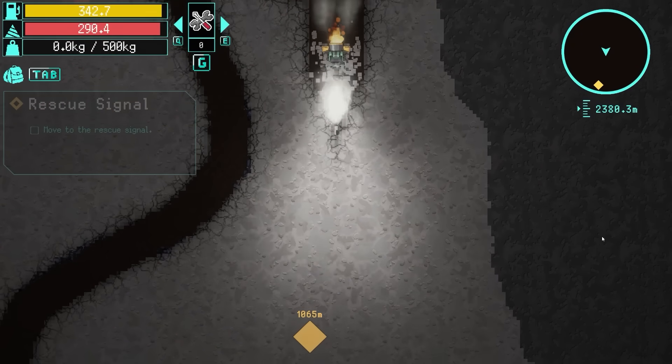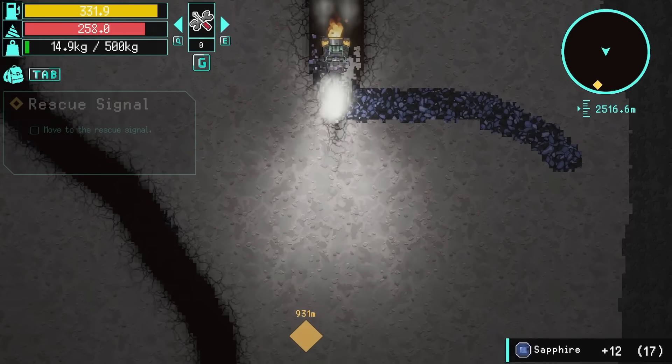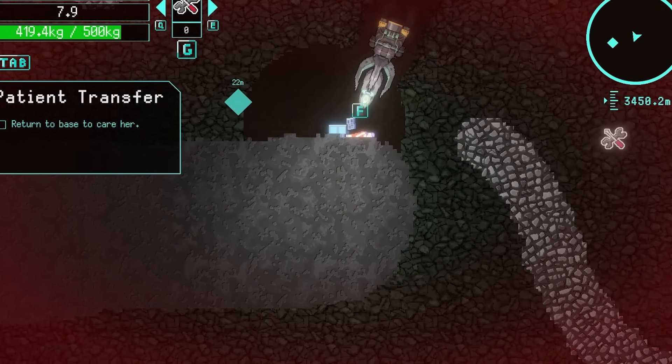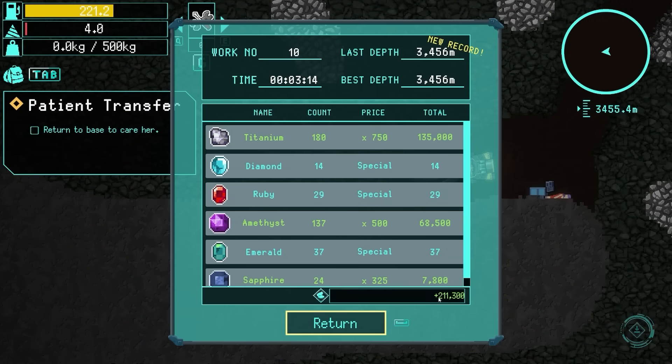As before, I might just do a straight down drill. I forgot to see what titanium was worth, but I'll go straight down to it. This drill is really fat now. There it is - we found someone, and also a treasure chest. Excessively large drill equipment. Back up the surface - we got 200 grand again. We rescued this woman called Sophie, apparently we nursed her back to health. She knows where the legendary mineral is.